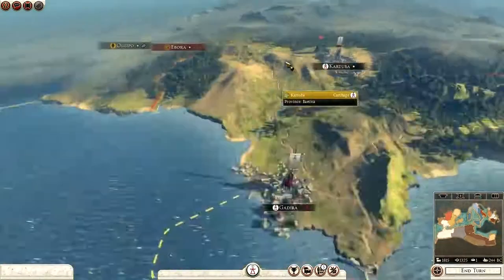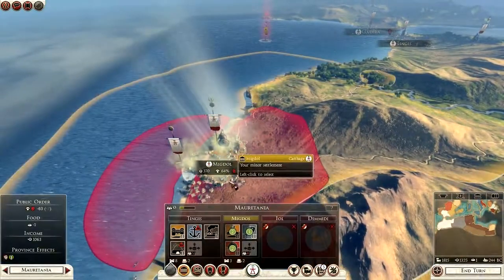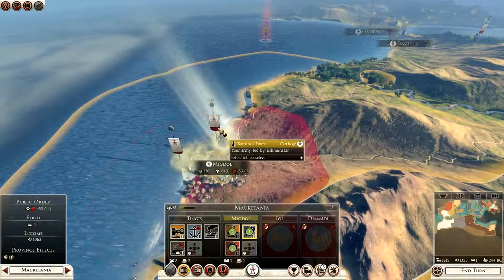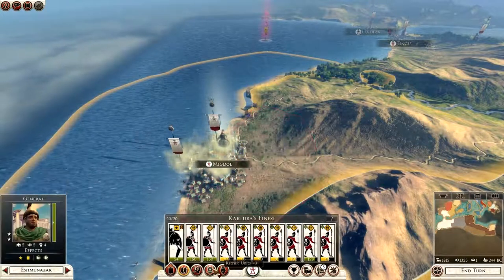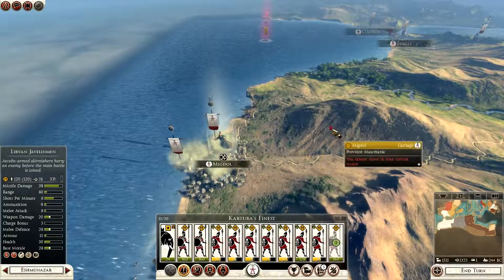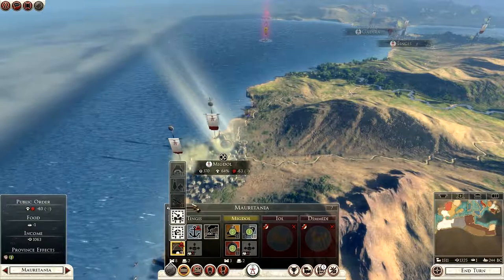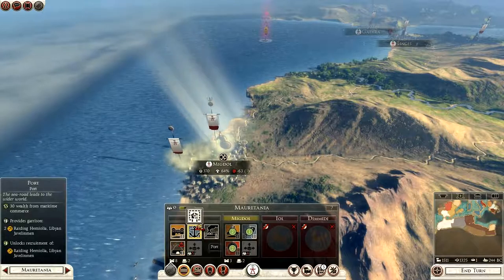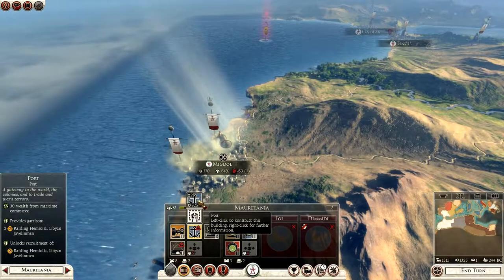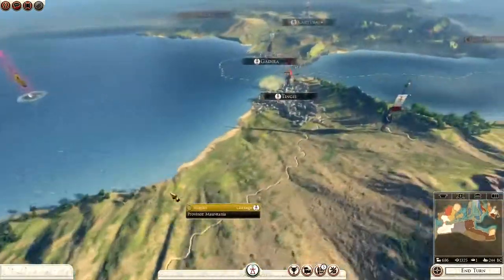Mighty Carthage! Let's just have a quick look — it's all campaign management stuff at the moment, just making sure I'm doing everything right. One turn, two turns, two turns — Migdol is going to be looking pretty good in a few turns time. I'm going to recruit another pike unit down here as well. Could get the port which will give me the garrison and a bit more wealth. 823 — yeah, we'll do that. Tingis is now being upgraded a little bit as well.